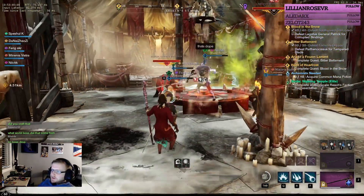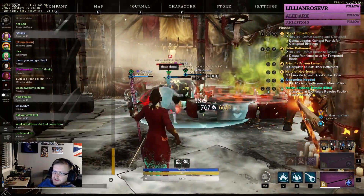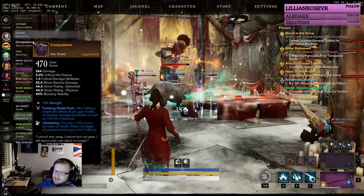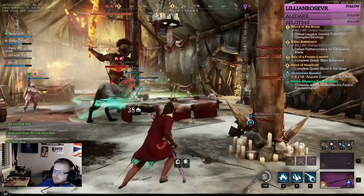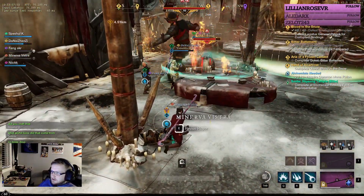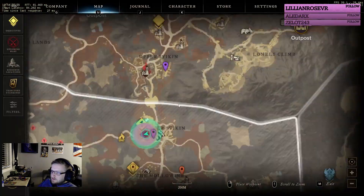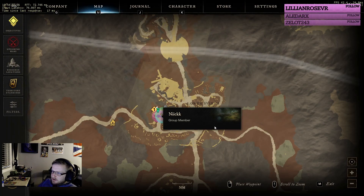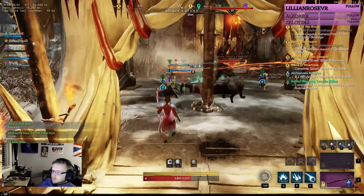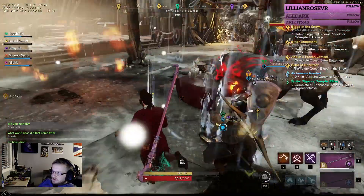My buddy just got Compulsion here, a nice kite shield — pretty solid drop from the mini boss. I'll show you the zone we're in: Great Cleave. It's right here in this little camp in Lower Skalvein. So we know that's one confirmed legendary.